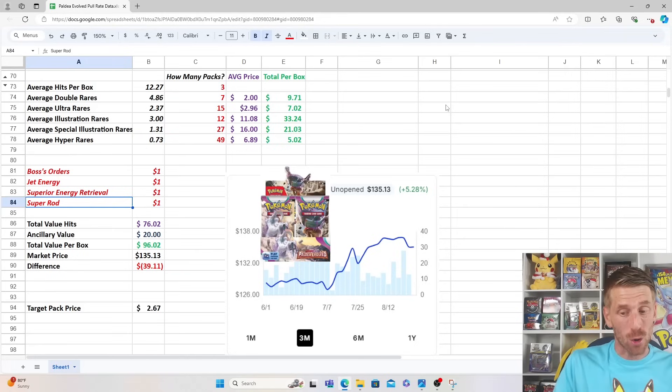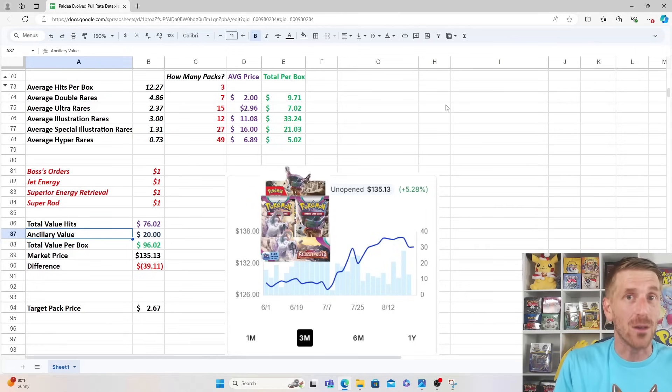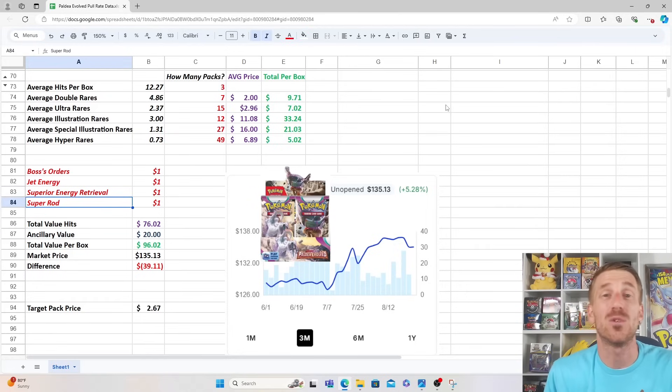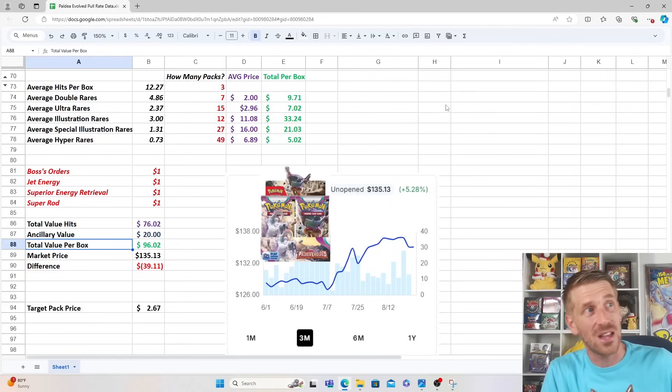If we look at your total expected value when it comes to a Paldea Evolved Booster Box, just when it comes to Ultra Rares, you should pull about $76 worth of hits. With the ancillary value — that bulk and extra competitive cards selling for $1 a piece — your ancillary value looks to be about $20. So your total value in your booster box of Paldea Evolved or your 36-pack sample size should be around $96.02, which really isn't that bad.